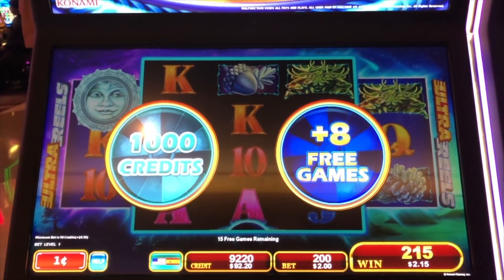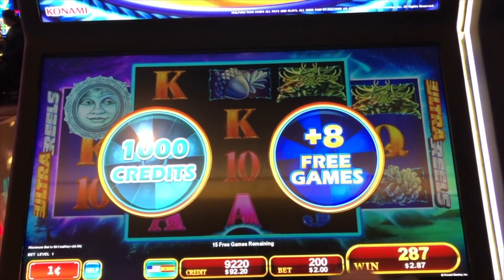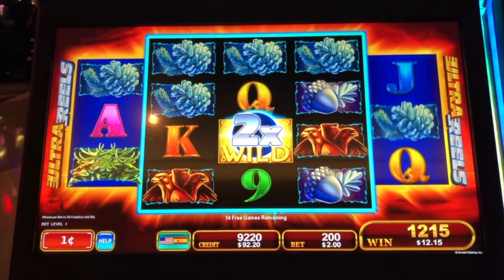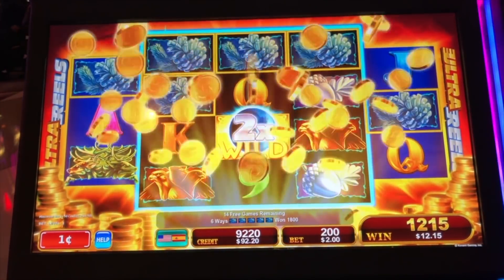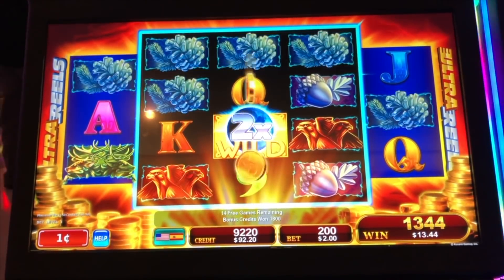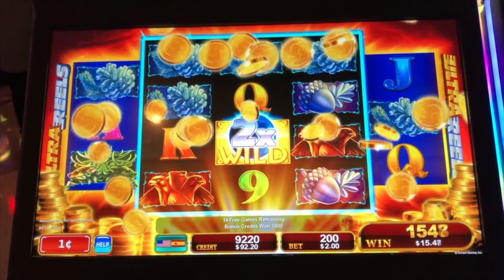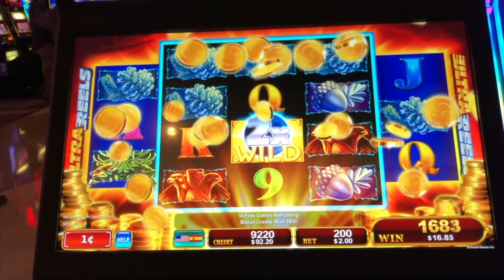We have 15 free games and multipliers can drop down in the center. Let's go, Celestial Moon — we want to see those multipliers. That's a good start with an 18 win. We got the pine cones all the way across with the 2x.